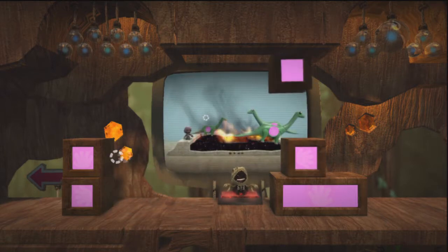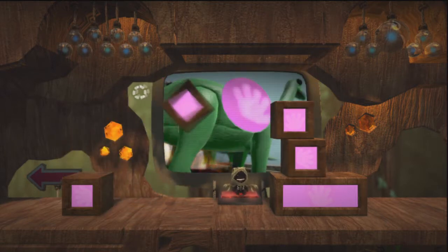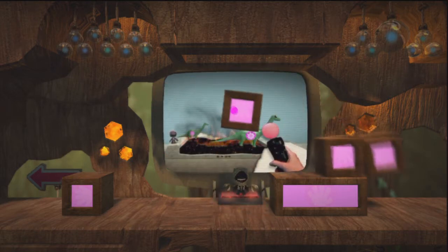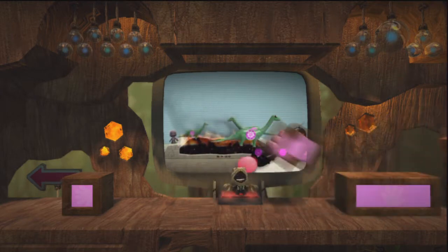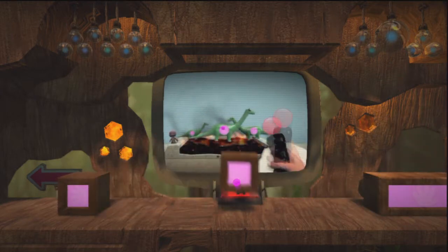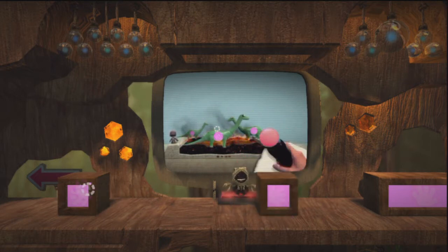Now you see how some of our dino blocks are glowing pink. Move the pointer over your pink bits and press and hold the T button to pick something up. To move it around, point the motion controller in the direction you want your item to travel.